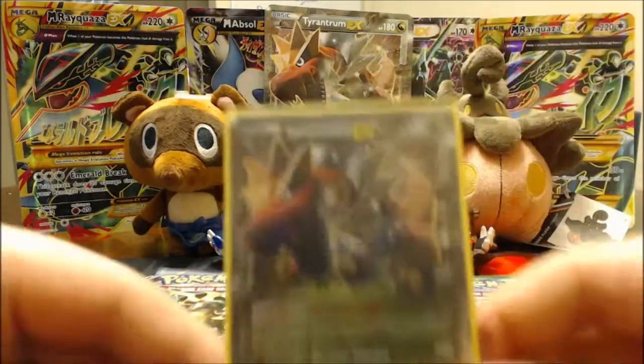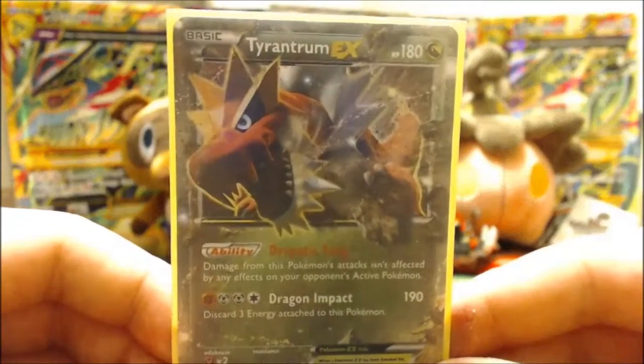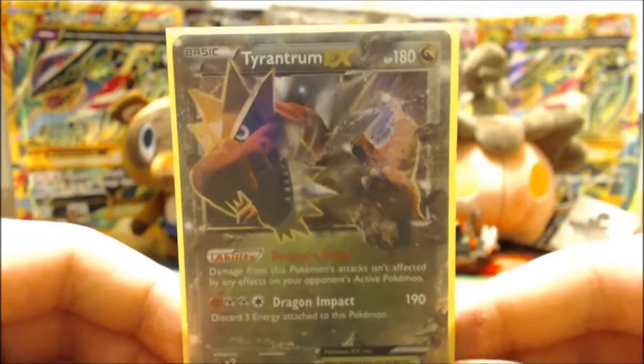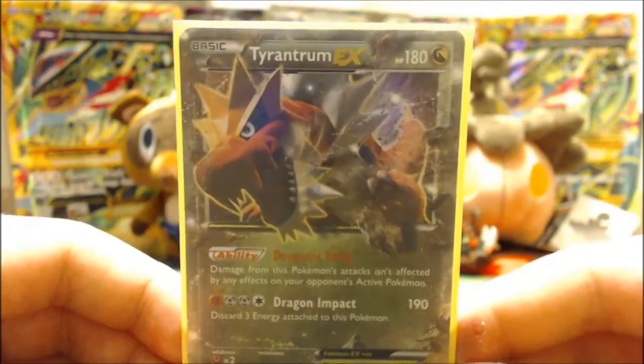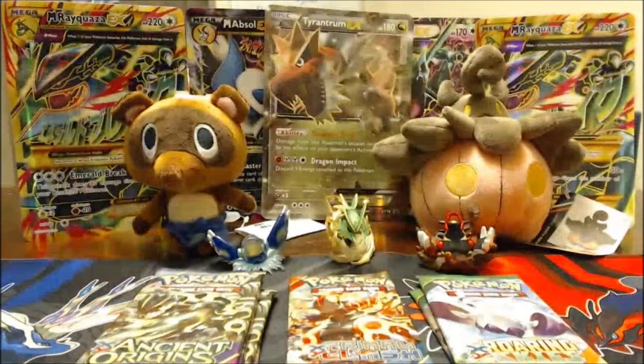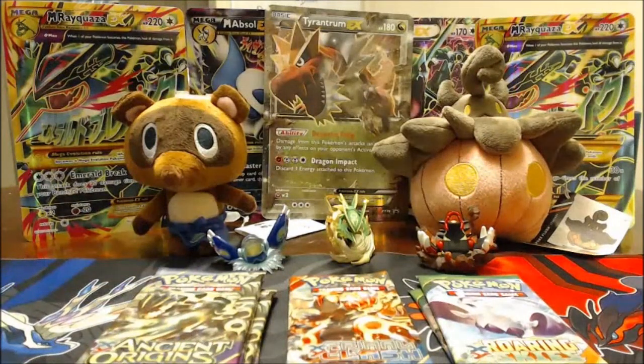Now the Tyrantrum EX promo card — the sleeves aren't being very cooperative. It's got Despotic Fang as described before and Dragon Impact. Pretty decent card overall. Let's get into the packs — I'm opening sleeves so I have some ready for hopefully some great pulls.